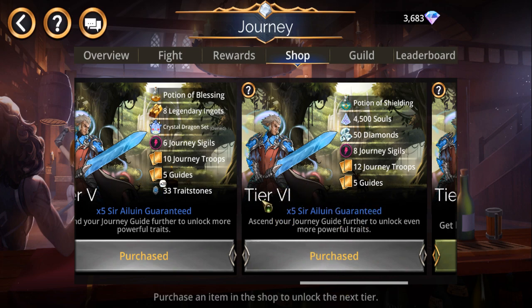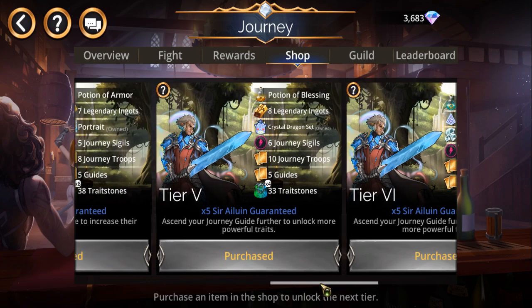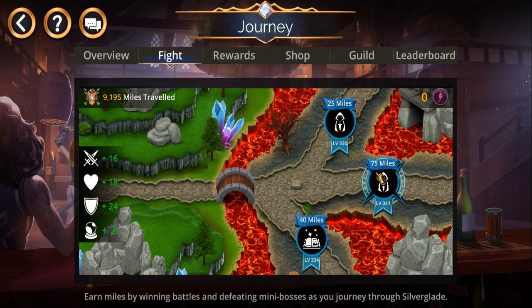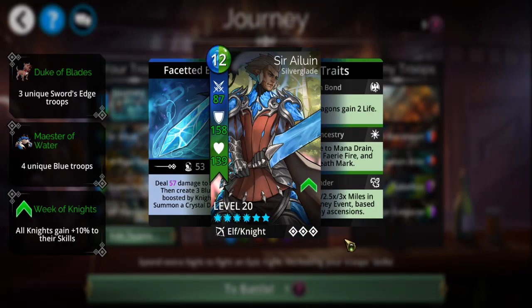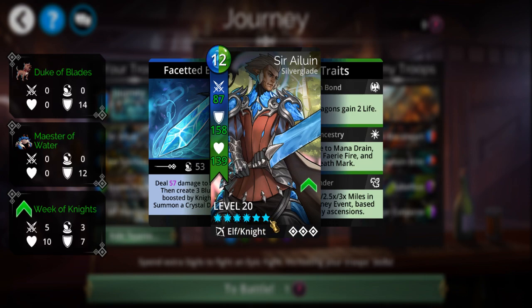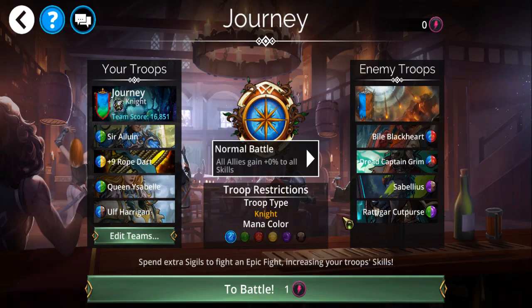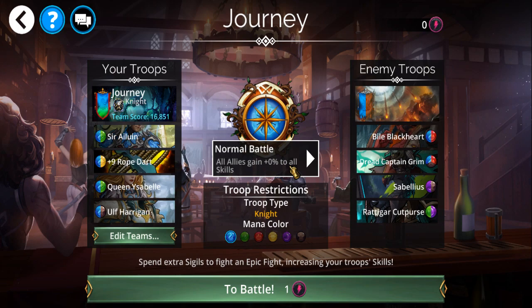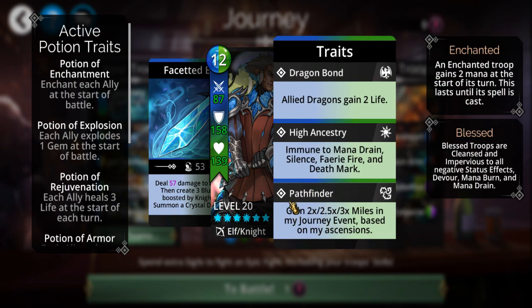If you can spare the gems, you want to go to Tier 6 so you get all these Sir Alwyn wins. Ideally you want to ascend this troop to mythic level. I can't do it here because I'm out of sickles, and plus I've progressed far enough in this Journey that all the enemies are around level 300 to 341, so battles take a long time.